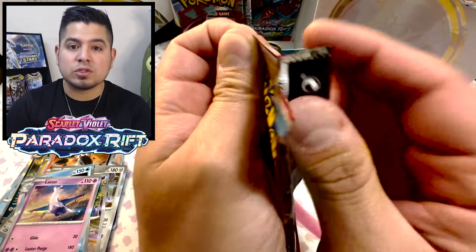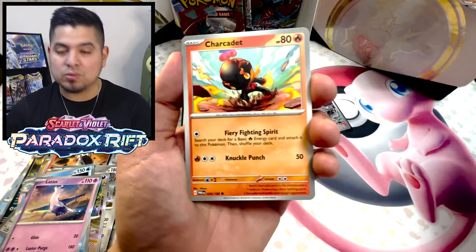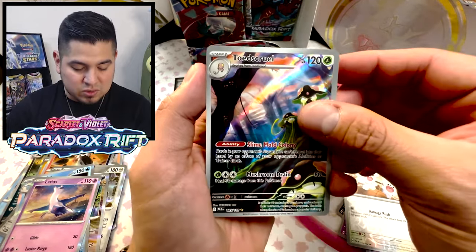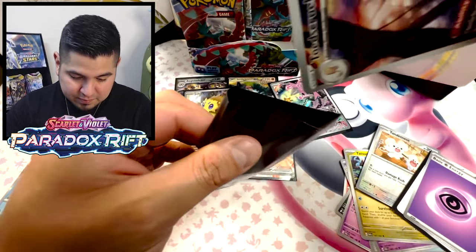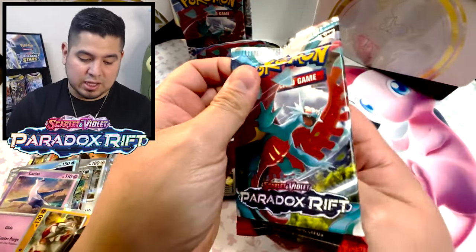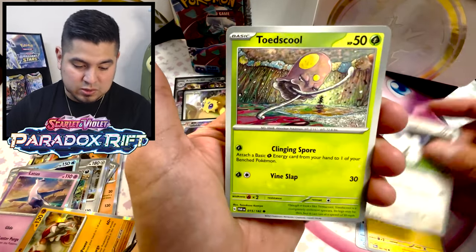The fourth quarter set isn't usually the greatest — Fusion Strike was massive and people liked it but it's just too big. Silver Tempest's chase was Lugia and the trainer galleries. Now Paradox Rift — this set is massive and totally worth it. Tandemaus reverse, Toadscool — and there we go: Groudon! Toadscool IR — not gonna lie, that's pretty cool. A lot of the IRs in this set are very cool. I love the artwork in this set; Gen 9 has really been dedicated to the artwork and the detail they've done makes these cards much more worth it.